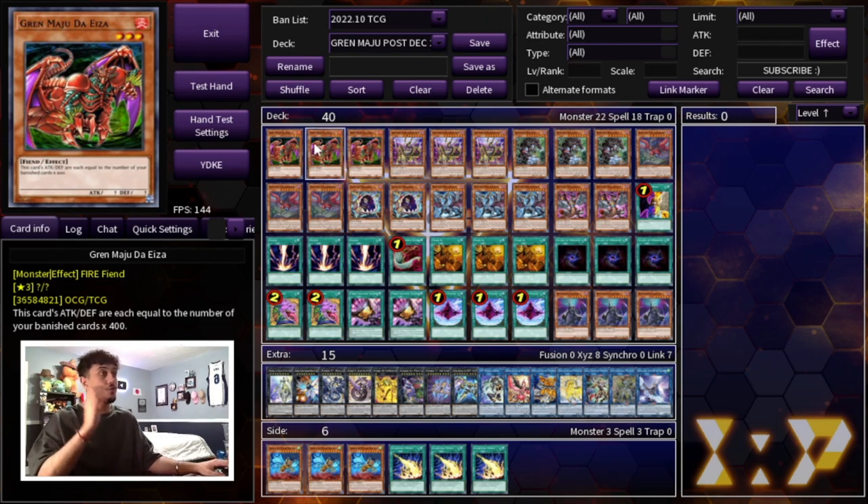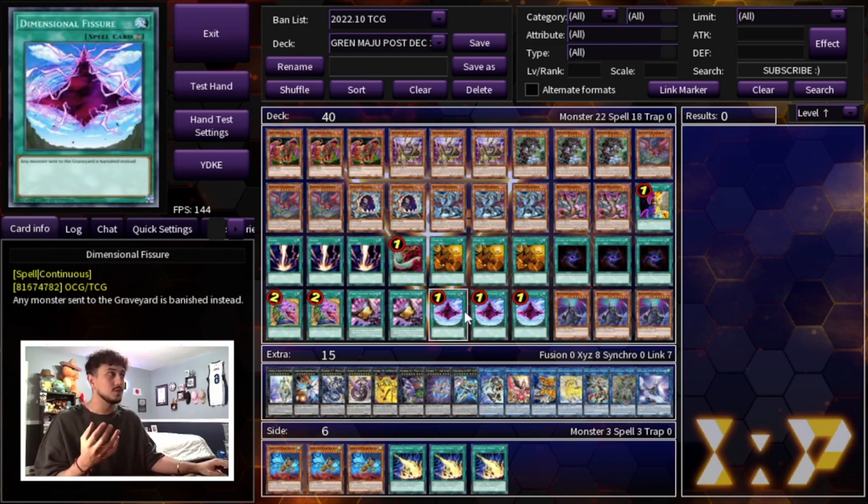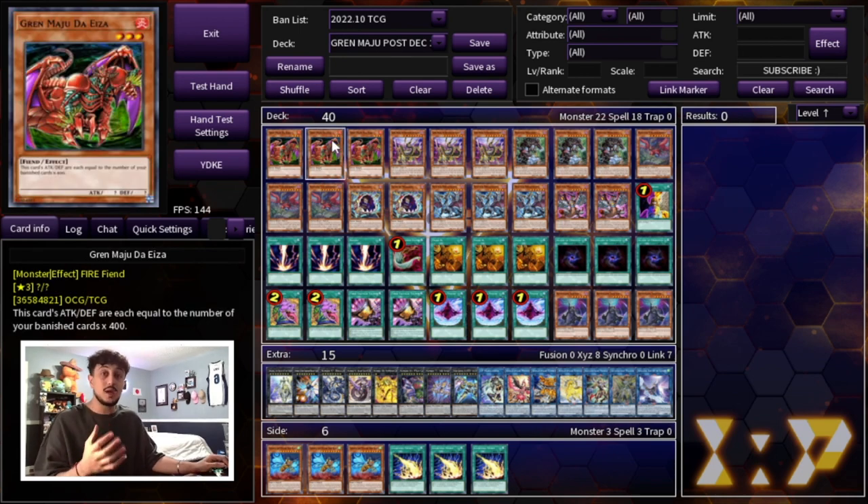We're starting off with three Grand Maju De Iza. This card is insanely powerful in this deck. It gains attack based off of banished cards. We just saw on the most recent ban list that D-Fissure came back to three, and Fissure being back to three is insane. It buffs this deck so much, which is why I think Grand Maju builds right now are some of the best OTK decks of the format. We're also playing a ton of generic level 8 dark big monsters that synergize really well.